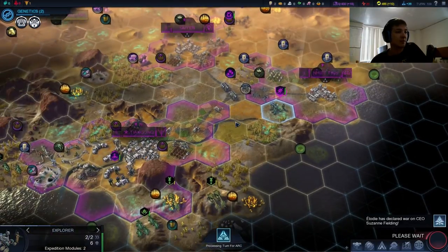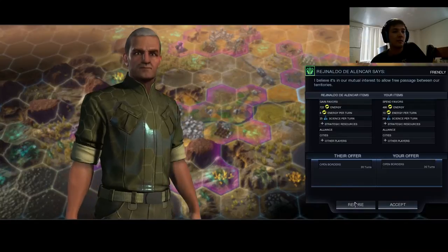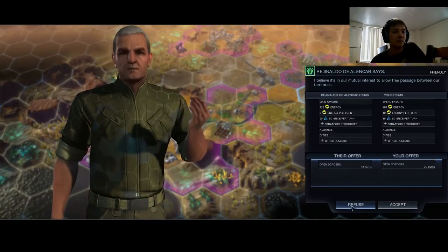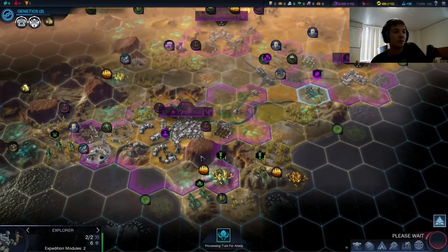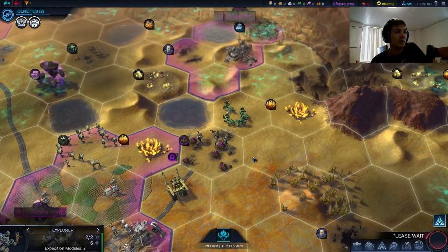We could now build on the Chiton, maybe on the hill, then get moving because we want to get our Biowells up where we need them — that's why we went Bionics. I could bring him down south. That wolf beetle is angry and he is acting on it.